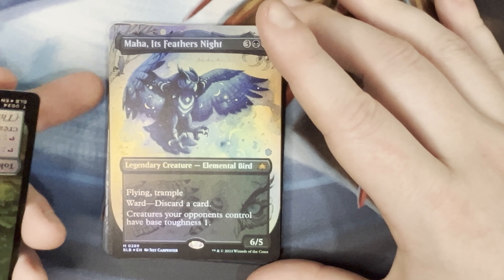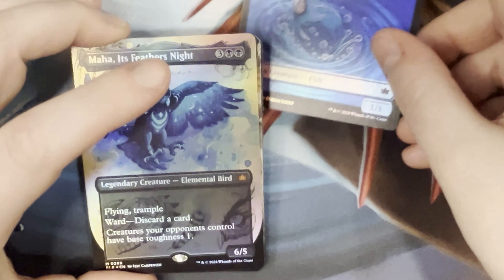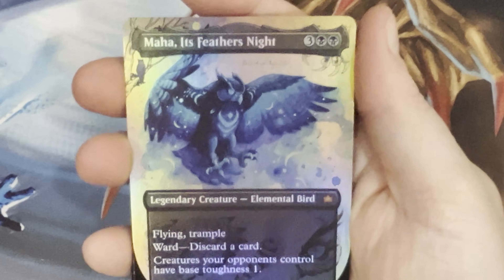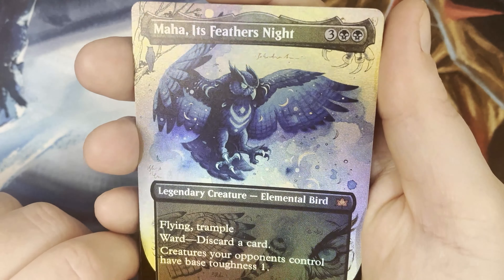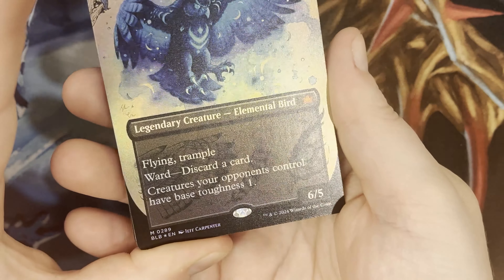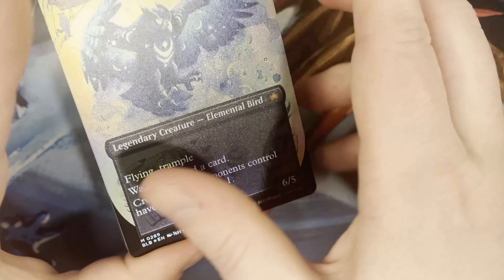Thunder Trap Trainer, Gilded Goose. Maha, It's Feathers — Knight in full art alternate foil, yes! And it's the awesome sketchbook edition. There we go, it's focusing — all the calamity beasts in this version are amazing. Flying, trample — war discarded card — creatures your opponent controls get base toughness of one.